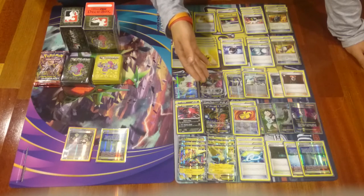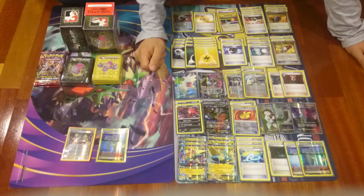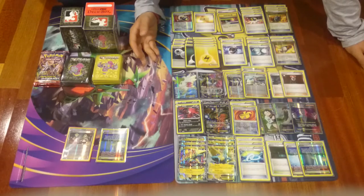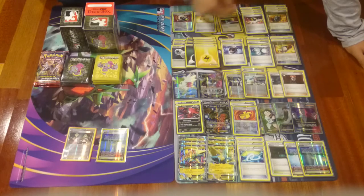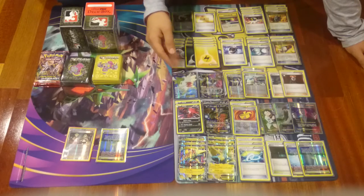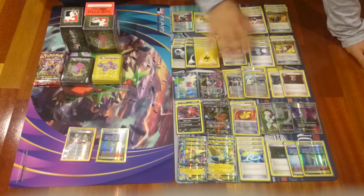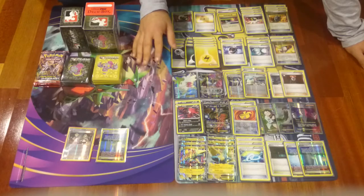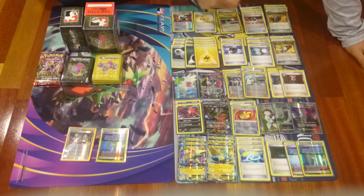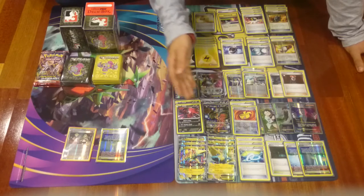We have Hoopa EX — when you place it on the bench, it allows us to search for three EXs to our hand. What we should do on the first turn is try to Ultra Ball for Hoopa, maybe get two Manetric EXs and the Shaymin. We drop the Manetrics, play all the cards we have in hand because there are a lot of items in this deck that are easy to play, and then we use Shaymin for another draw — a brand new hand. So we can bulk up our game pretty fast.